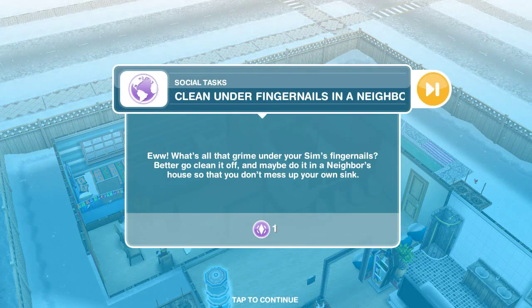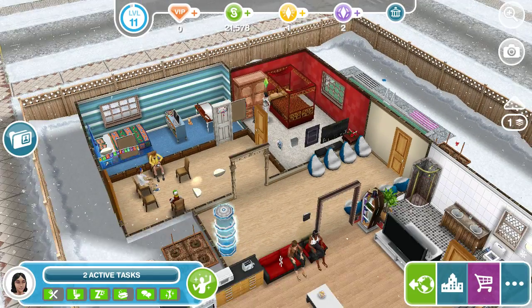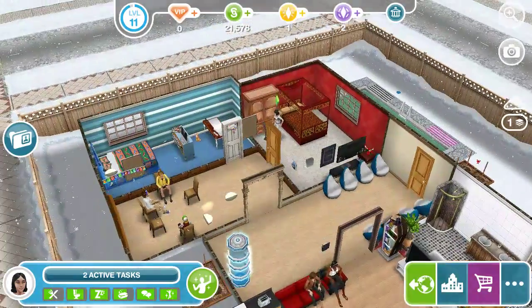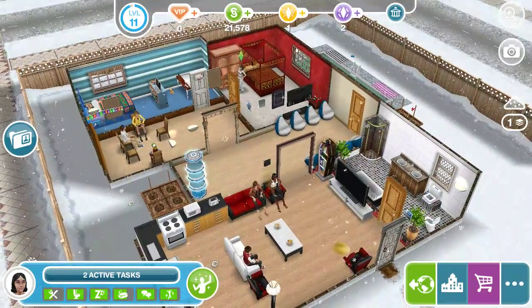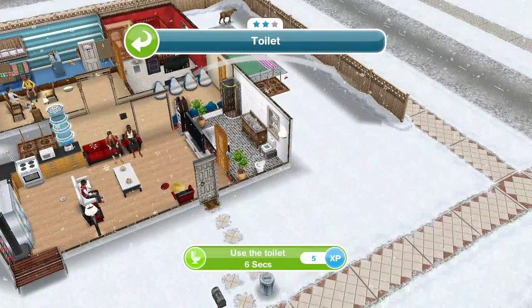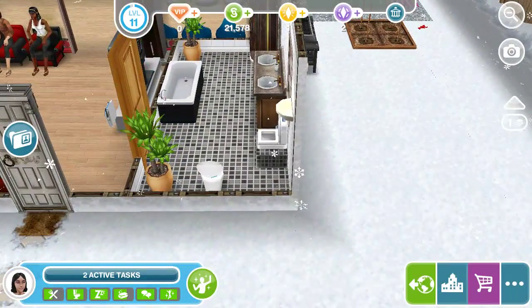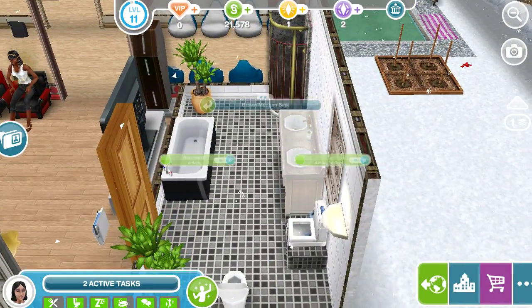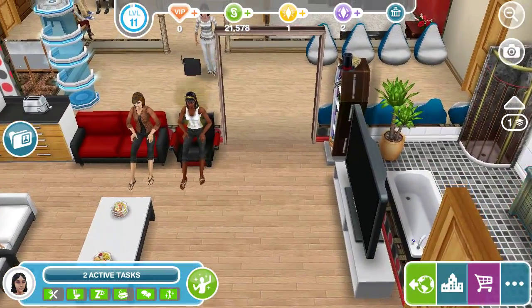That's my friend's house. It is cold outside. The task is to clean under fingernails in the neighbor's sink. We're going to go find the sink — right there. We're going to clean under our fingernails and see what the other players are doing.